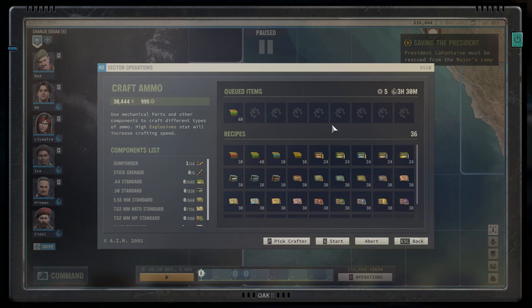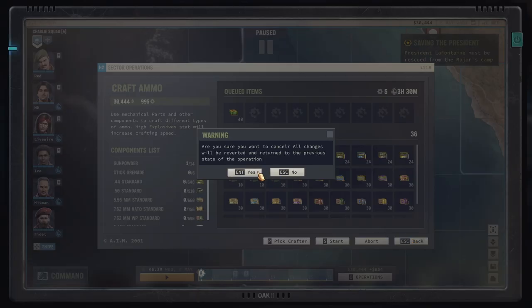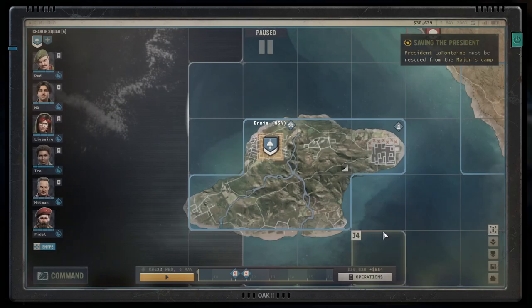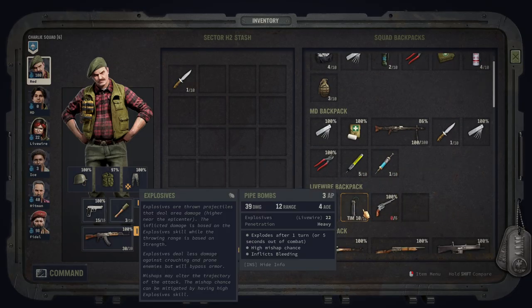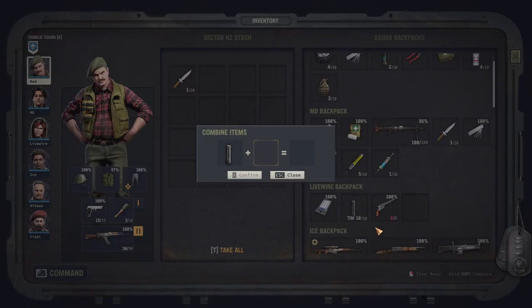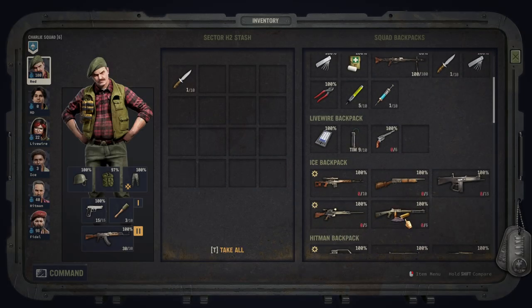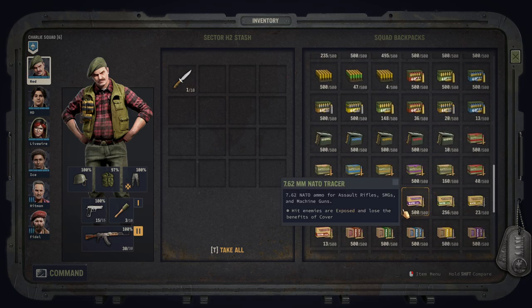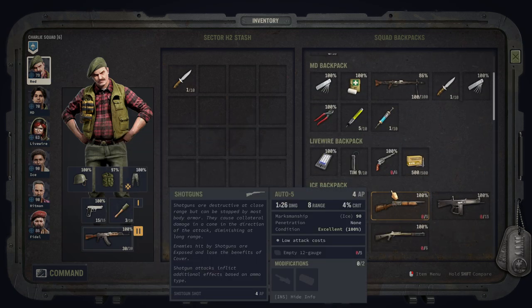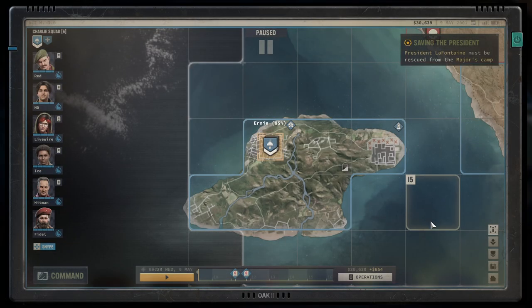Worth mentioning is that most types of ammo do require some addition of gunpowder. Gunpowder can be found during your adventures, but there's also a nifty trick — pipe bombs. If you right-click on them and then combine, and you happen to have a wire cutter, you can extract gunpowder from these. Ever since I know about it, I consider them only as a different form of gunpowder, because I really don't like to play with them.